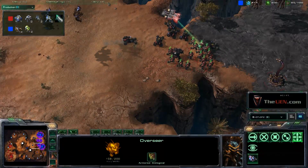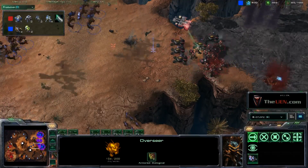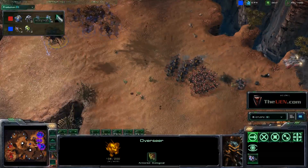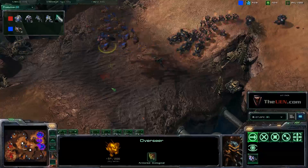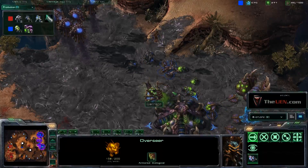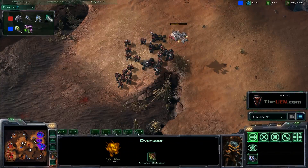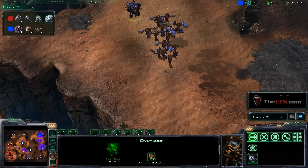If it were a huge force he might have to bring troops like all his mutas back to his base to fight it, but if it's not he could just go kill it with his mutas. If it's something in the middle like this, he'll just play it off and wait to build up some troops of his own, like some banelings that would really effectively deal with an army of this sort.